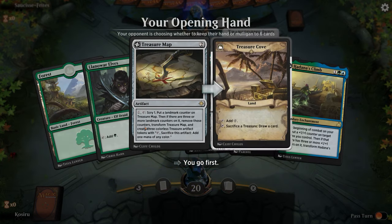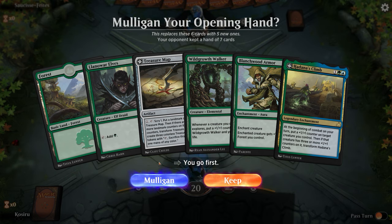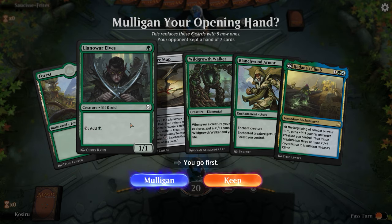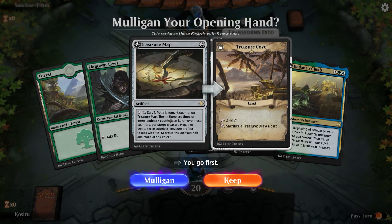Opponent put me on the play - that's very interesting. We're probably in some kind of control matchup. The only thing that would want us to go first would be Jeskai or Drakes. This hand is a little risky if they have spot removal, and we stand a good chance of getting blown out if we don't hit our second mana on turn two.